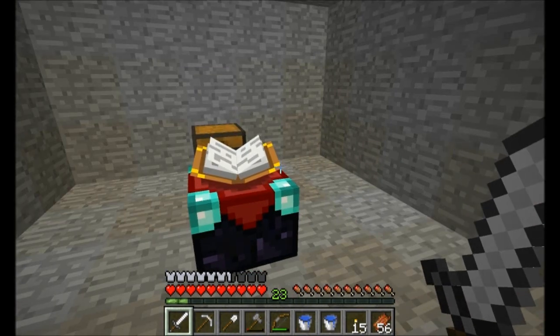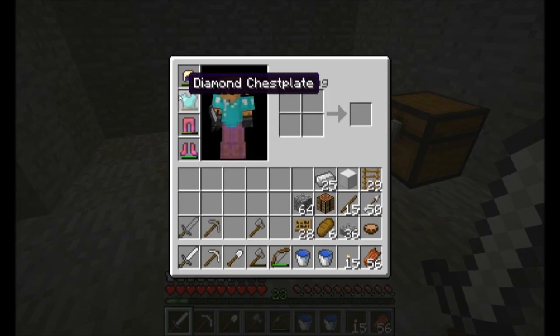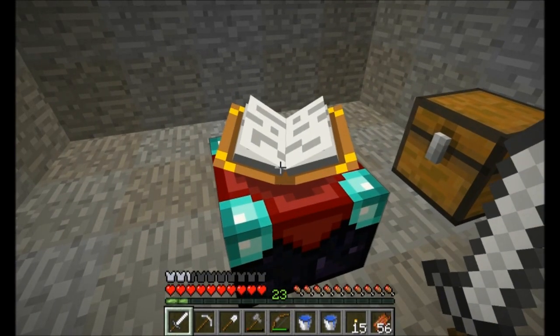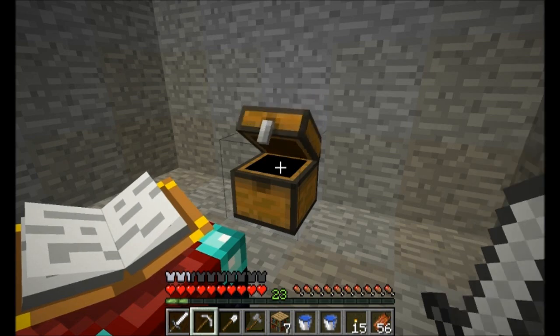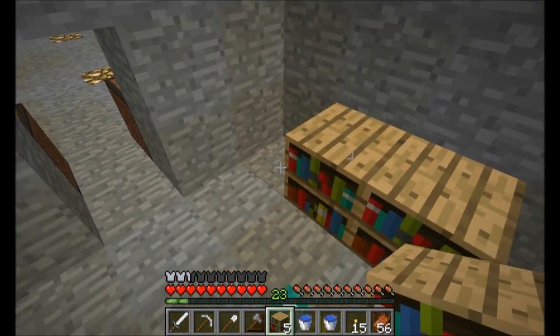Actually before I head out, I was sorting my inventory and I think I'll go ahead and enchant this diamond chestplate, because it's down to about 35%-ish health left, which is still very durable — it's still got a lot of life left in it. Let me get my bookshelves out here to power up the enchanting. I'm already level 23.